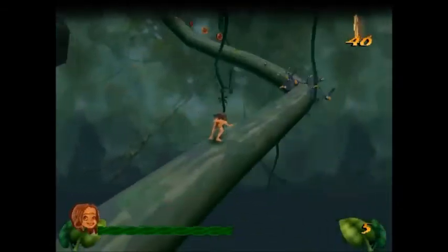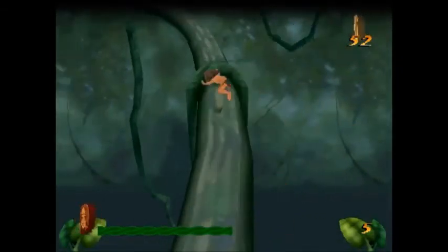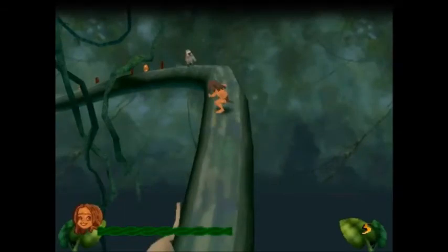After jumping once to clear the first obstacle, there are three monkeys whose alignment is determined by RNG, so there isn't a clear way to avoid them. Try to identify what lane they're on and you might be able to dodge them.